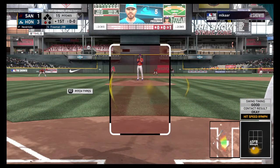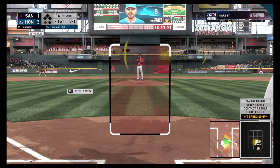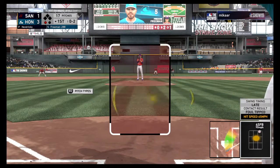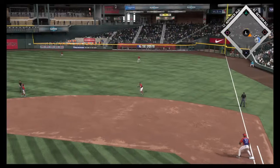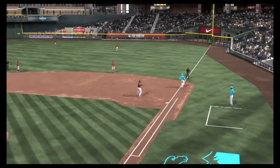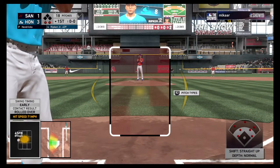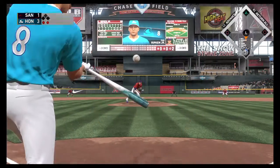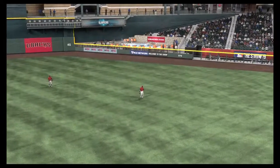One away here with the bases empty, and into the batter's box next — one of the best run producers in the game, the left-handed hitting first baseman Freddie Freeman. 0-1. Here's the pitch — fouled off. This is on the ground to the right side. Throw to Thomas — he's in time for the out. Standing in, Cal Ripken, and so he'll get his first opportunity in this one. First delivery on the way — lofted in the air out toward right center. Soto is there and he'll make the catch.